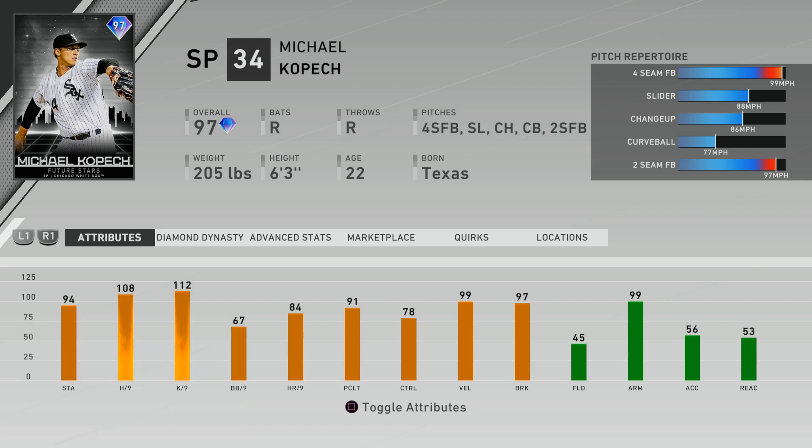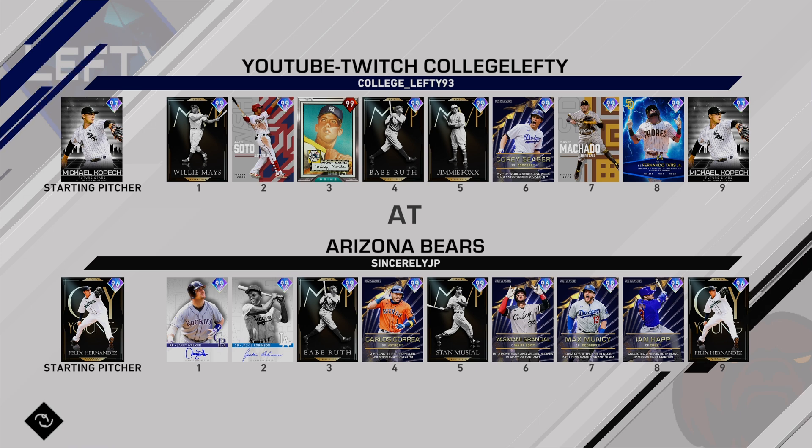I'll go ahead and pick up this card because there's no way I get to 48 wins in this current event or even in the next wave of events coming out. I believe that's going to include Future Stars, Rookies and Prospects, Finest, guys like that. So I'm pretty excited to play a few games of that one, but I wanted to hop into some ranked seasons with this 97 overall Kopech and the rest of my team.